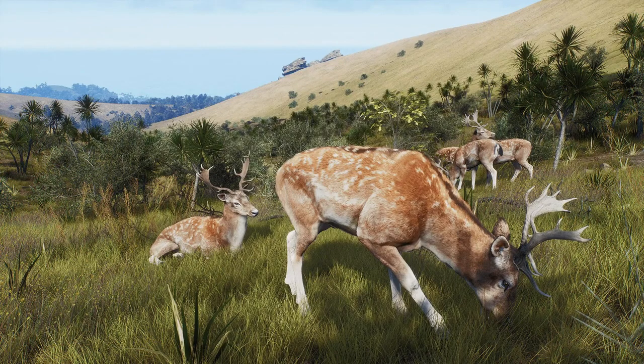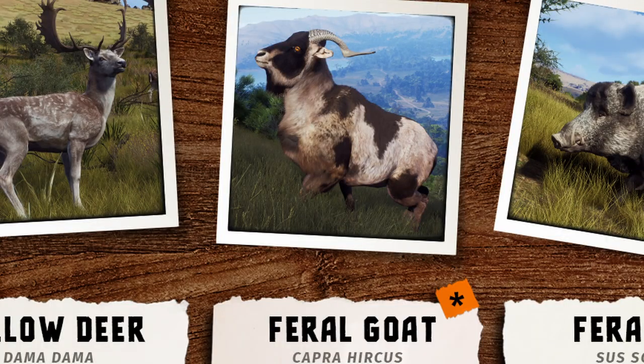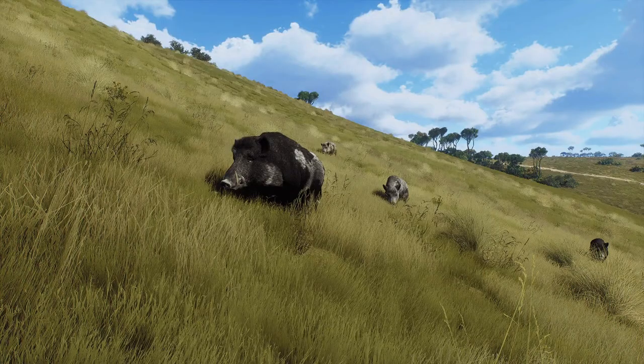Up next is the Fallow Deer, followed by another new one — we have the Feral Goat. And again, this animal personally is just beautiful. The coat is right up my alley. Up next we have the Feral Pig, it's another new one. And you can tell there are going to be some slightly different body modifications to tell this one apart from its cousin.